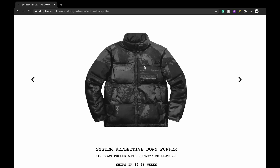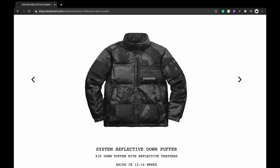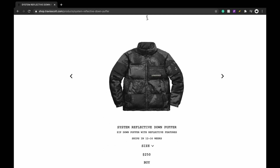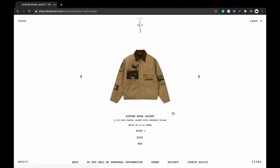The puffer jacket is 250 dollars — pretty expensive, but actually pretty cheap for a puffer. Quality might not be the best, but it is reflective, which is cool. You got the little Cactus Jack logo down here that's also reflective, and a little patch. I don't know about resale — definitely a personal cop. The work jacket is also 250, and I don't really know how I feel about it.